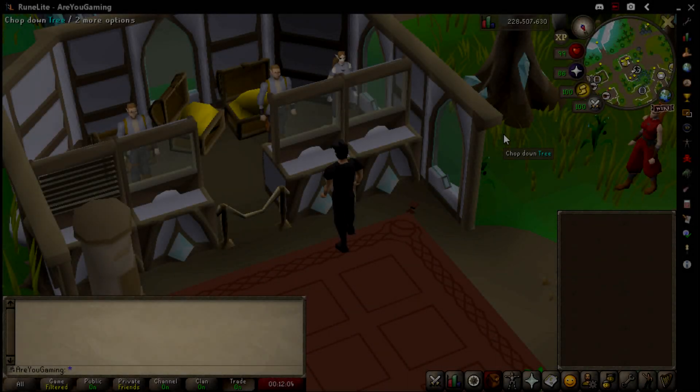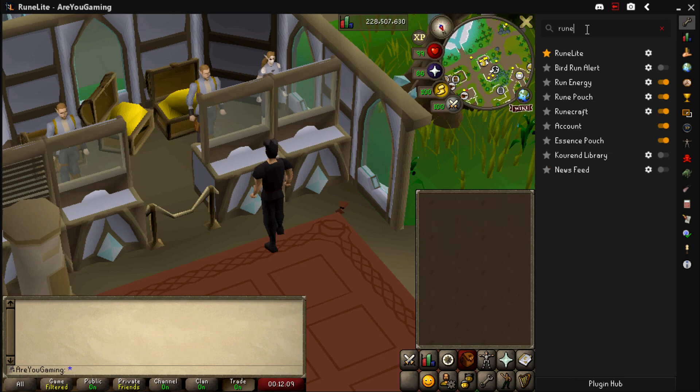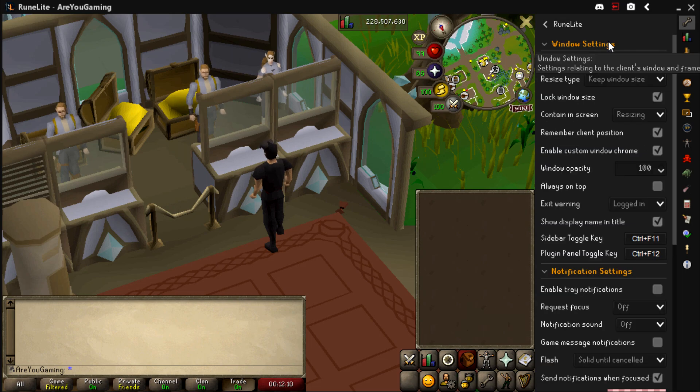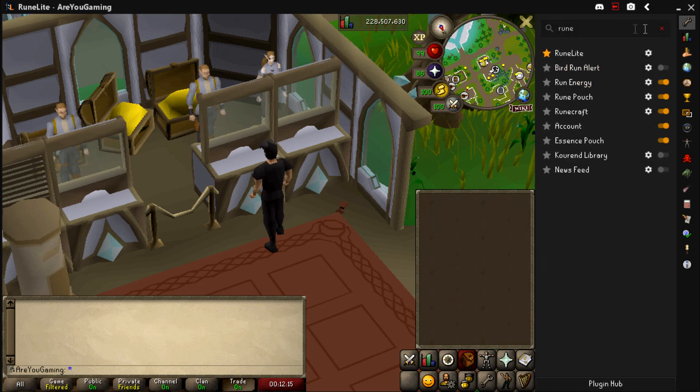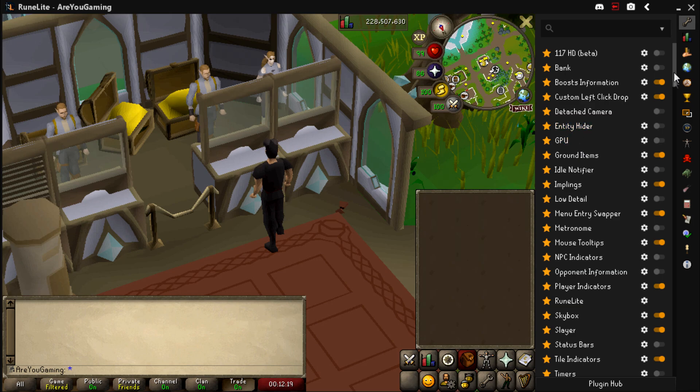The very first plugin I want to show you is just the default RuneLite plugin — there are a few settings in here which are quite nice to set up. To get to any plugins in RuneLite, click on the spanner at the top right and you'll have a list of all the plugins. You can also access third-party plugins by clicking the Plugin Hub. Everything in there has been approved by Jagex, so nothing will get you banned as long as you're using the official RuneLite client.